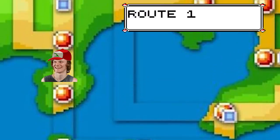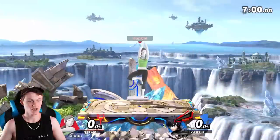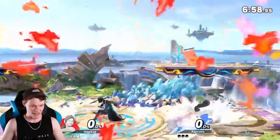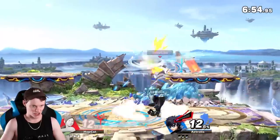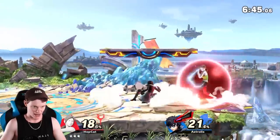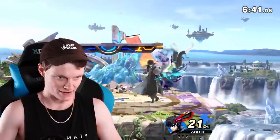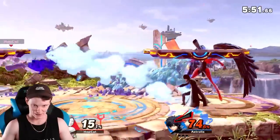We go straight onto Route 1 for my first potential catch of the run. It's Joker — strong character. If I beat him, I add him to the team. If I lose, that's okay, but then I have to beat the first gym with just my starter. I'm in a lead smash, so it's kind of scary. Joker has his broken ability where he becomes OP — he can miss a back air and then throw another back air and it'll still hit me.